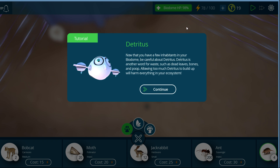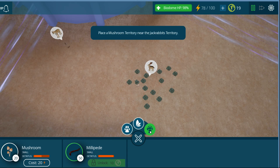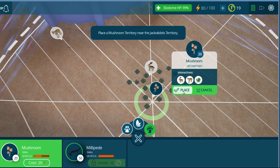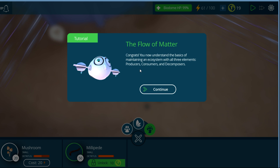Now that we have a few inhabitants in our biodome, we need to be careful about detritus. Detritus is another word for waste — dead leaves, bones, and poop. Too much will harm everything in your ecosystem, and that's where decomposers come in. We know what decomposers do, so we're going to grab some mushrooms. We'll plop them down near the jackrabbit territory — right there. My decomposers will consume some detritus every day, but only from plants and animals within their territory. If the biodome creates more detritus than the decomposers can handle, we need to add more — like millipedes. We now understand the basics: producers, consumers, decomposers.